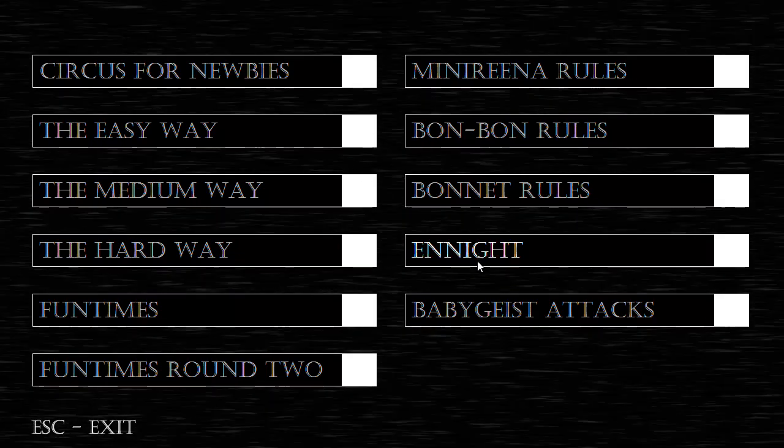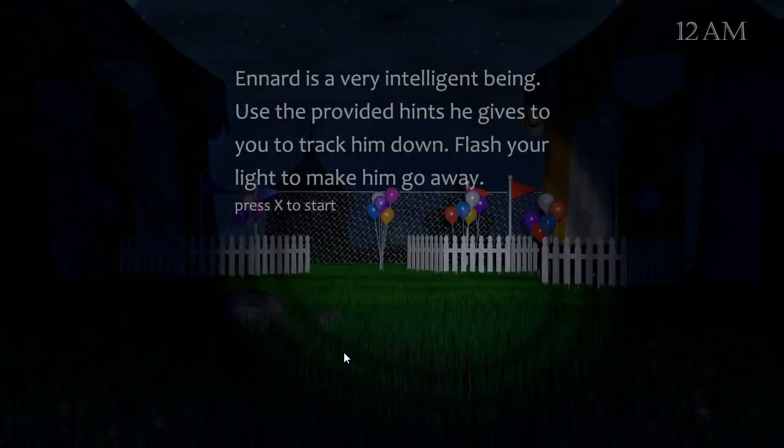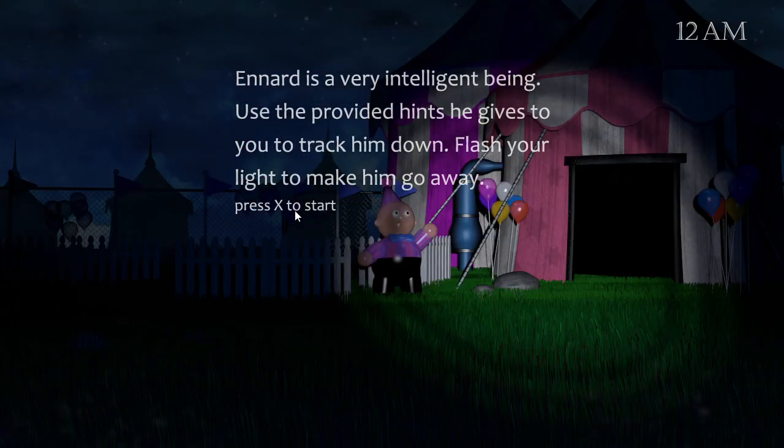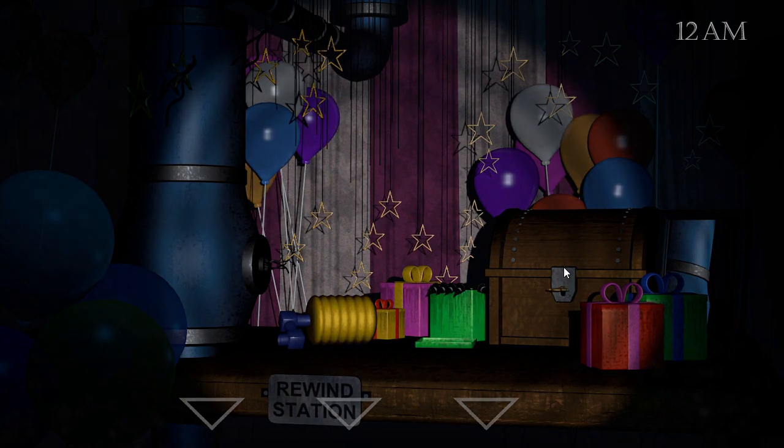But the final one — after you beat Enite, you get the key. What you want to do with that key is go back into Enite. I knew there was something with this. You go back into Enite and then go to the wind-up rewind station and then do something. I don't know if I can actually get to it. Keyhole. I did it.